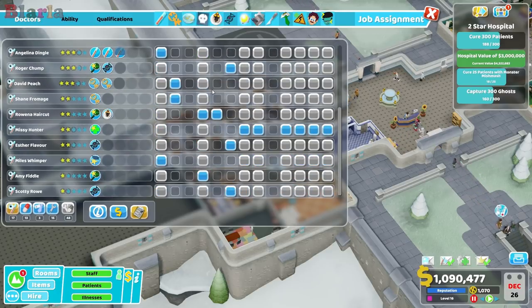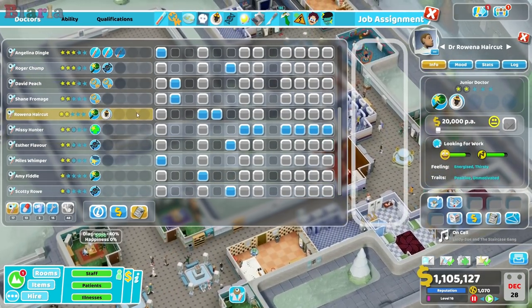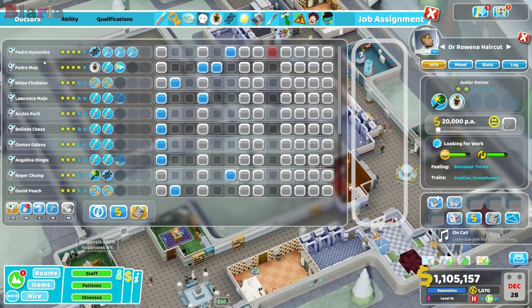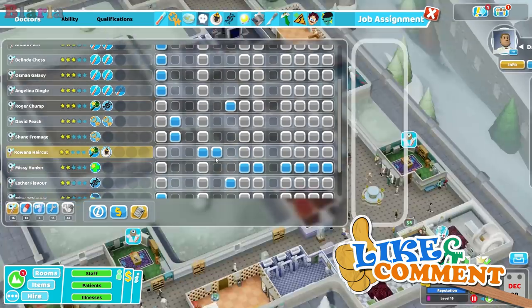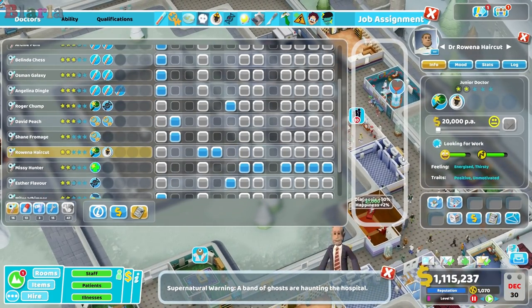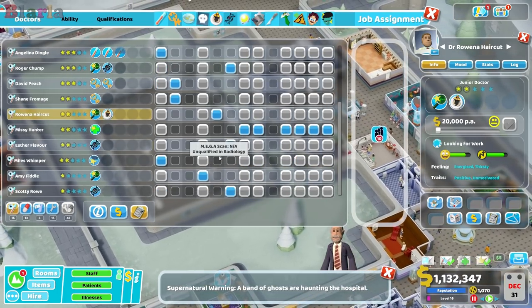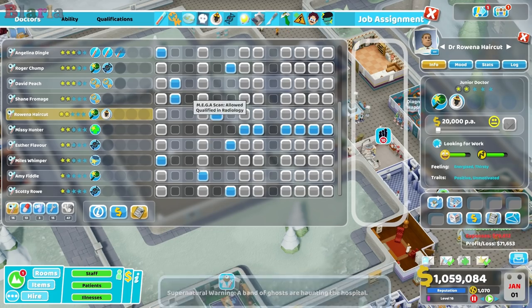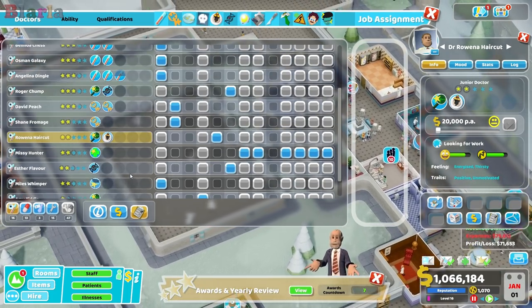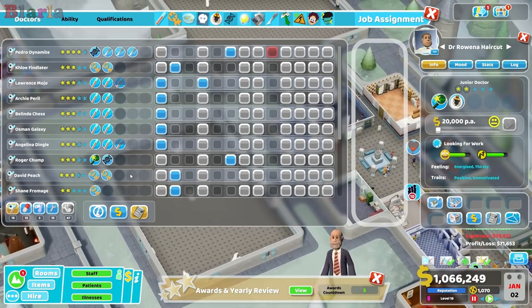We can fire Pedro because we now have Rowena who can work in the Mega Scan. We'll specialize her in the Mega Scan until we can get the others trained up in it as well.